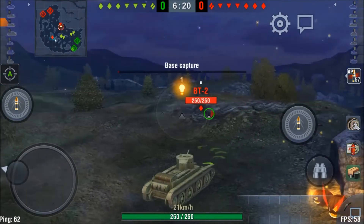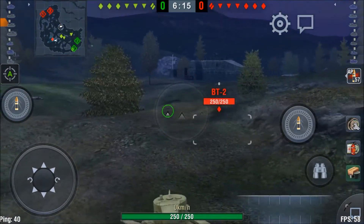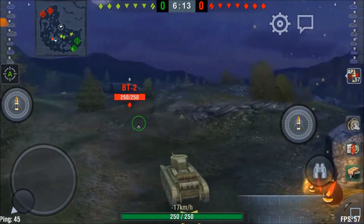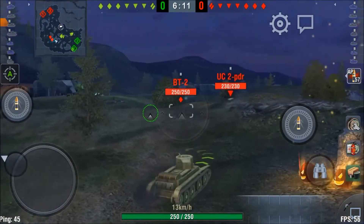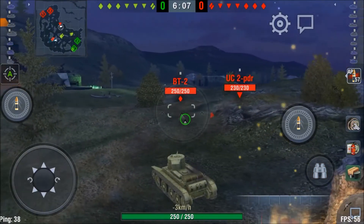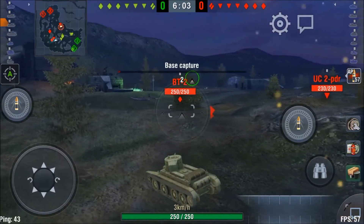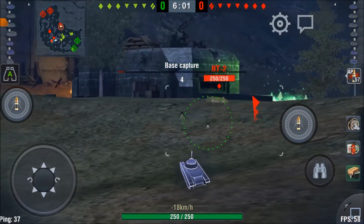Alright, on to some gameplay. I'm driving a BT-2 at Rock Fields. From my sixth sense light I know I've been spotted, but I also know I'm well covered — rocks behind me, rocks to my side, and I'm facing towards the red BT-2. There are three enemies visible at the moment, so it would be very unwise to charge forward and rush the red BT-2. That'd probably get me killed.